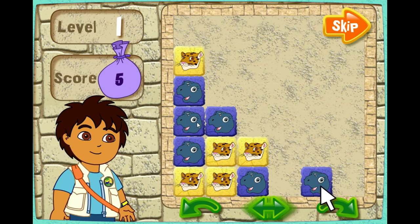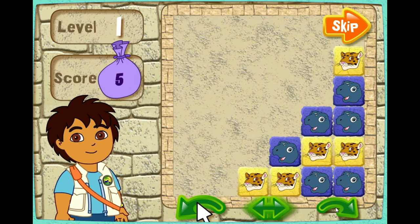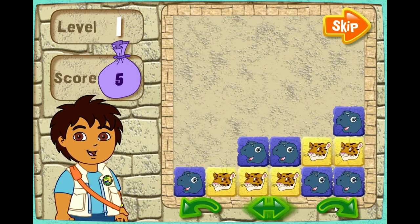You can turn the puzzle by clicking on these buttons. The shape button makes all the blocks fall down. See if you can make all the blocks disappear.